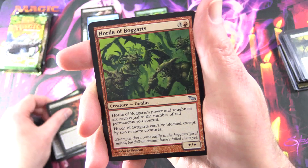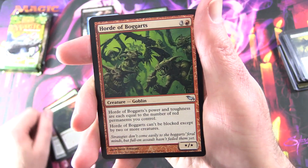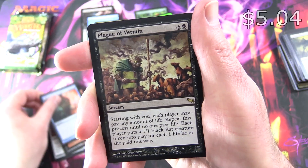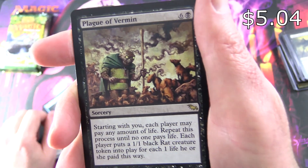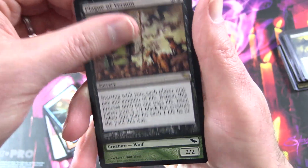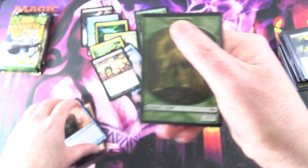For Uncommons: Torrent of Souls, Horde of Boggarts — Creature Goblin — Advice from the Fae. And the rare is Plague of Vermin — nice, check it out, some cool artwork there. Set that aside, and a Wolf Token.